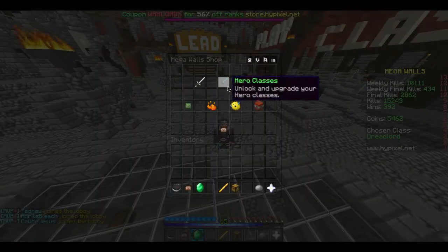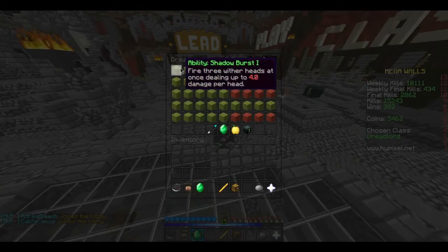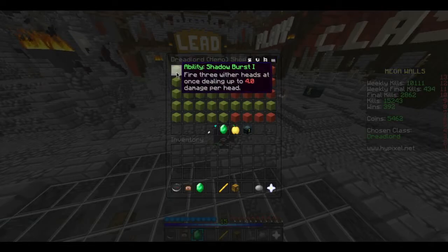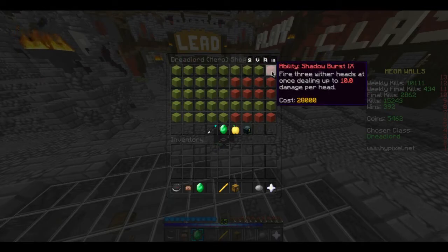Without further ado, let's go ahead and move on to the Dread kit. Its first skill is Shadow Burst — fire three Wither Heads at once, dealing up to four damage per second. This is true damage, so you start out by doing two hearts, and that increases all the way up to ten damage, or five hearts.